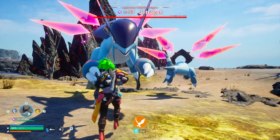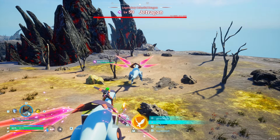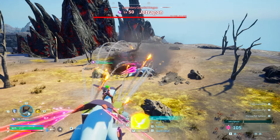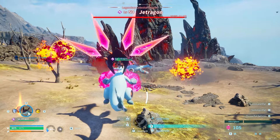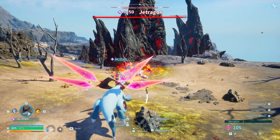So you can see the Jet Dragon right there, and we're going to go ahead and fight him real quick. It's not a high probability, so the chance of us actually getting this is not super great, but it is what it is. We're going to fire some of these very effective weapons against this guy, because dragons are really the only ones that are effective against dragons. It kind of sucks, but it is what it is.